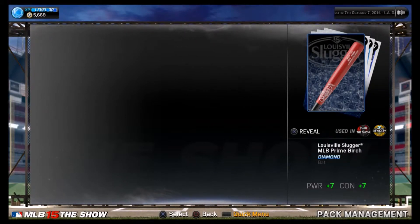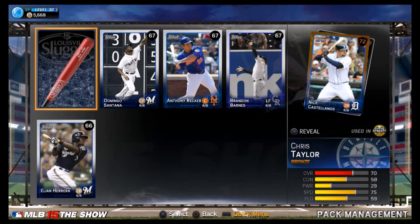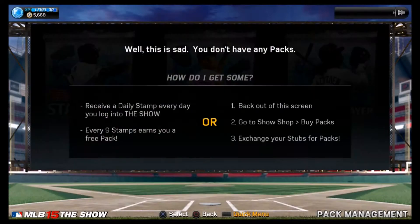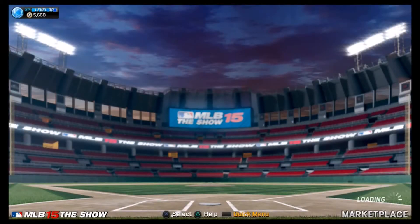We pulled a diamond! I don't care if it's a player — we're gonna look it up on the market. It's a Louisville Slugger MLB Prime Birch diamond bat. That's exactly why we buy these packs, right there. Let's go look it up in the marketplace right now — that's got to give us at least two to four thousand stubs.